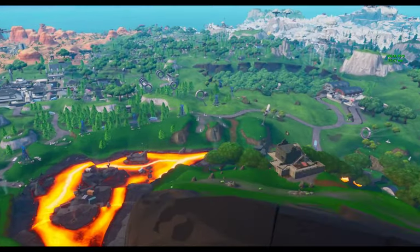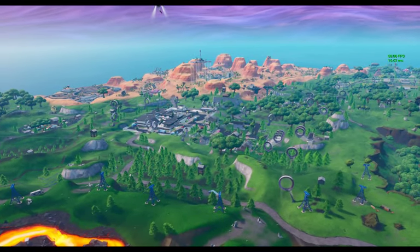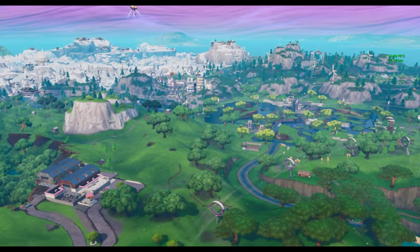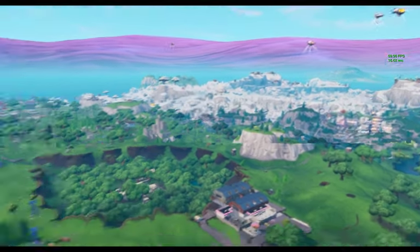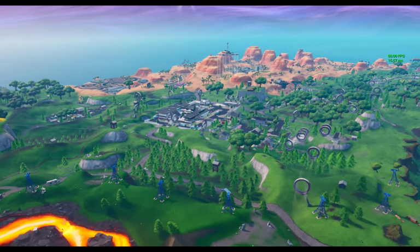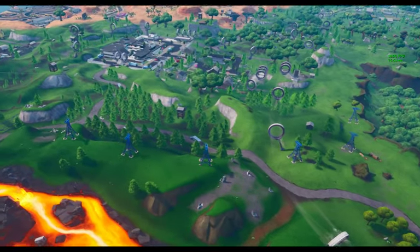The next one — and the current thought, by the way, is that Rex's mask is going to be found at Megamall, because all of these mask locations seem to have something to do with the Unvaulting event. One was found at the volcano, one's at Loot Lake, one's at Neo Tilted, and one's at Polar Peak. Which leads people to believe Rex will be at Megamall. I do believe this myself, but I went to check Megamall and could not find Rex's helmet anywhere.